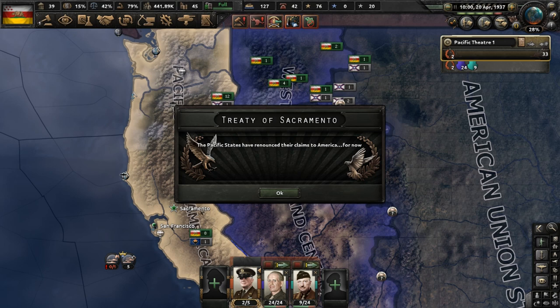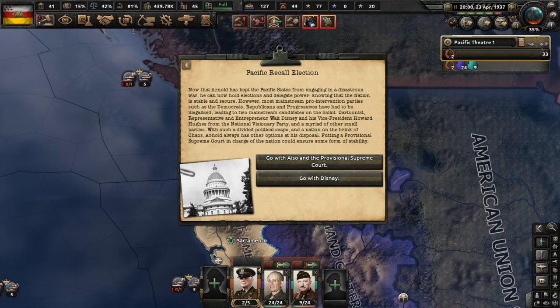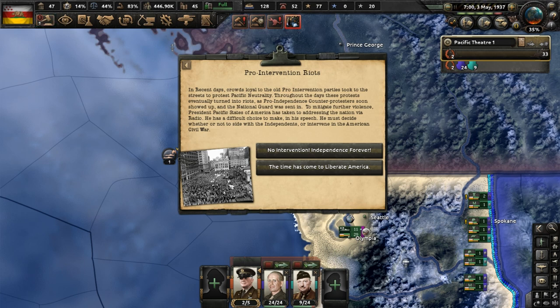With the election intervention, we temporarily renounce our claims to the rest of America and all fighting with the Western Command Center comes to a stop. In the Pacific recall election, with the nation now secure and quite a few pro-intervention parties being illegalized, we can go with Disney without any problems. Those loyal to pro-intervention parties aren't happy and are causing riots — let's say no to them and proclaim independence forever.